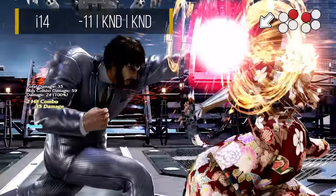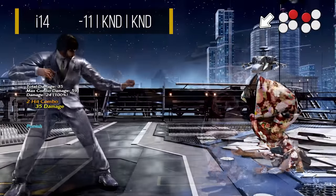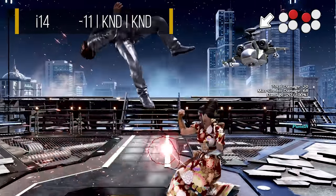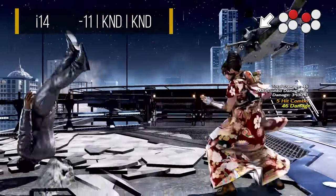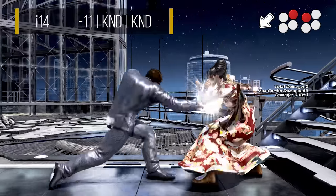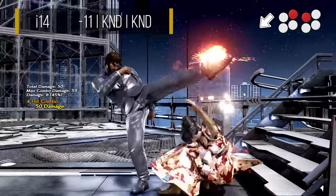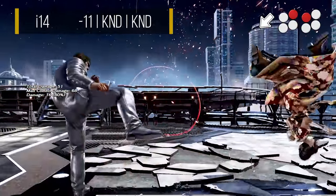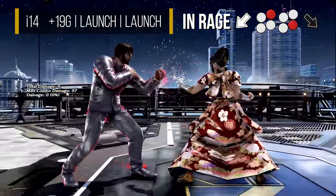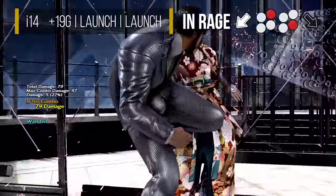Shaheen's down back 2-1 is not only his 14 frame block punisher, but also has everything you need in an all-purpose whiff punisher, being a mid with excellent speed and range. As the second hit is a non-jailing high, it can be ducked and launched on block, so try to only use this move when you're sure it will hit. While the full string is technically unsafe, the pushback nullifies this except at the wall, where you can be punished at minus 11. Just like forward 2-3, it wall splats and gives a free dash up back 4 if the opponent doesn't back roll. If you have rage, you can instead convert into the rage drive from down back 2 for a full combo, giving you access to a 14 frame launcher. We will discuss this rage drive later in the key move section.